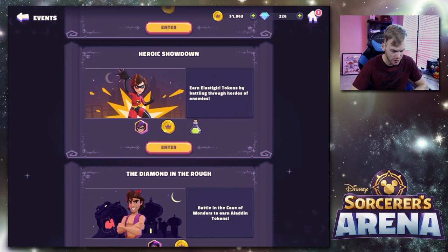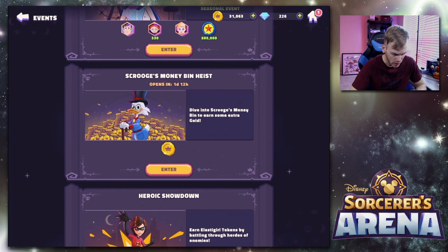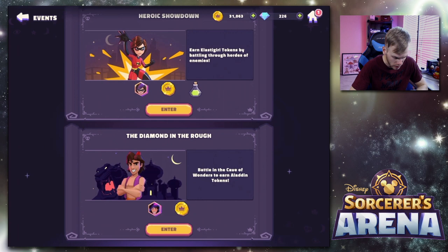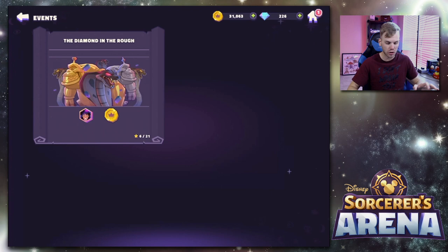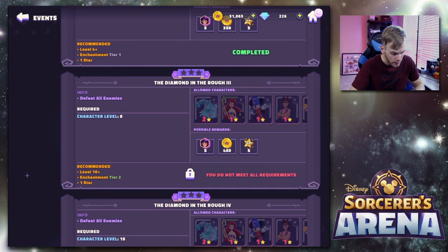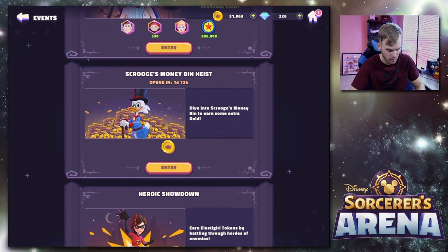Now let's go to the limited time events — there's a lot here. I was working on the Aladdin one earlier, which took me through the tutorial. We have Heroic Showdown with Mrs. Incredible, Scrooge's Moneybag Heist, Toy Story Showdown, and Supers Collide. But for level three I have to be character level eight, so we can't do that right now — we have a long ways to go.